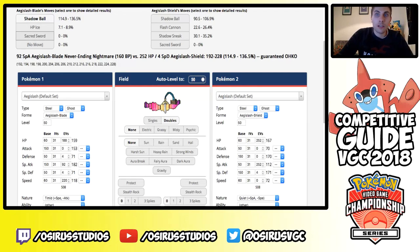Shadow Ball without Life Orb or Ghostium-Z is a three-hit KO; Sacred Sword is a guaranteed two-hit KO on 4 HP Heatran. This was a popular set back in 2015 and it's worth noting as an option to consider on Aegislash. It was a set popular in 2015 with decent usage and it's something to be aware of and maybe want to use yourself.